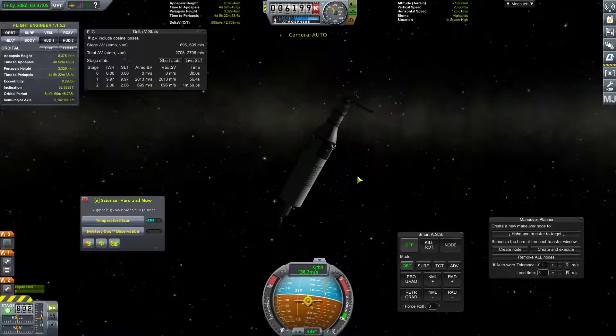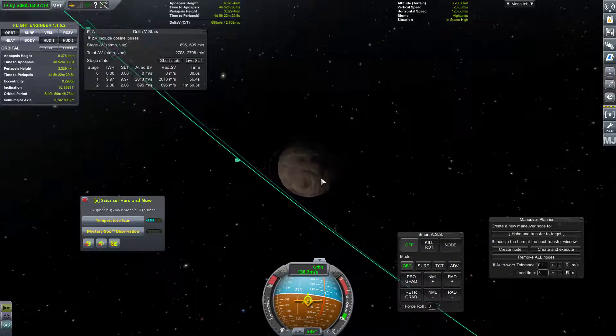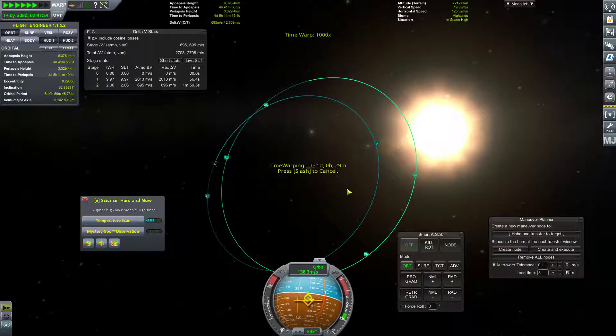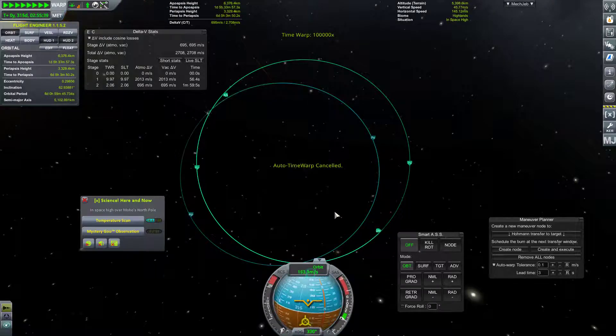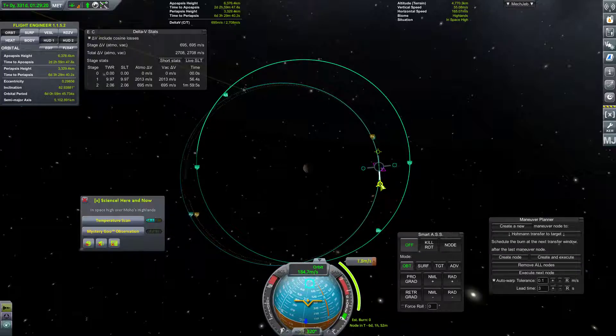We're control locked right now. Lovely. When will we no longer be control locked? It should be relatively soon. Where is this satellite? Currently on the other side of the planet. Let's go ahead and warp around to here — that's fine. Us being control locked is honestly kind of beneficial. Once we're no longer control locked we will unwarp. Why did the auto-warp put us at max-warp? No idea. Anyway, we're going to add a maneuver here and just set the apoapsis to be a little lower than this — 5358. Right about here.